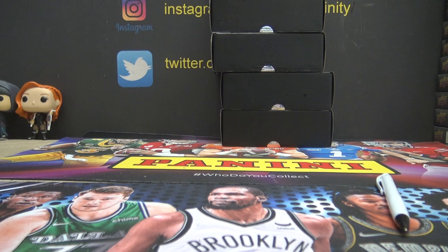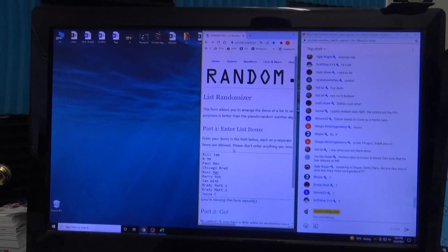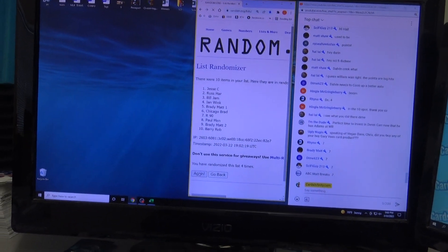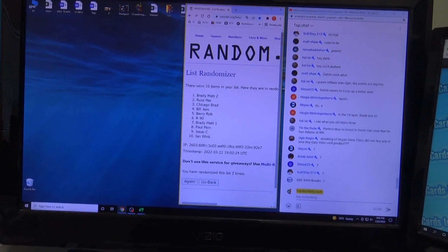I thought the list was in the paste but it wasn't. How many times do we click it — does anybody remember? I just X'd out of that screen and I was trying to repaste it and it went away. I need to click it to randomize those 150 points to somebody. I need to click it seven times — thank you. Brady, Sci-Fi, Dime — clicking it seven times. Whoever's name is on top can have 150 bonus points. Brady Matt down to Ian Wink, seven times — Brady Matt, you get the points. Thanks everybody, Brady Matt.